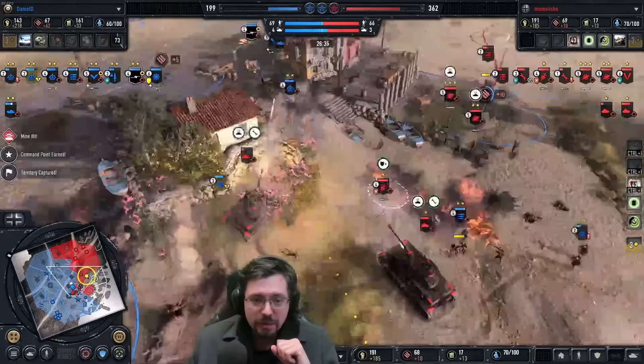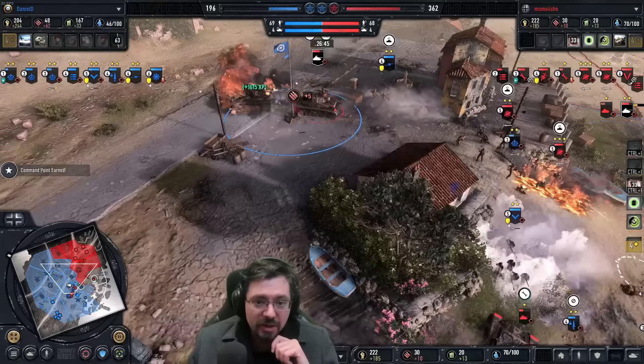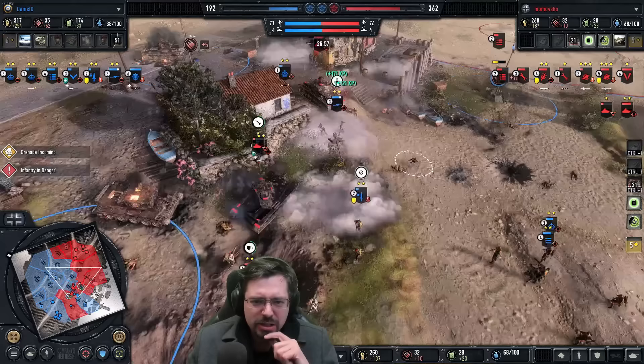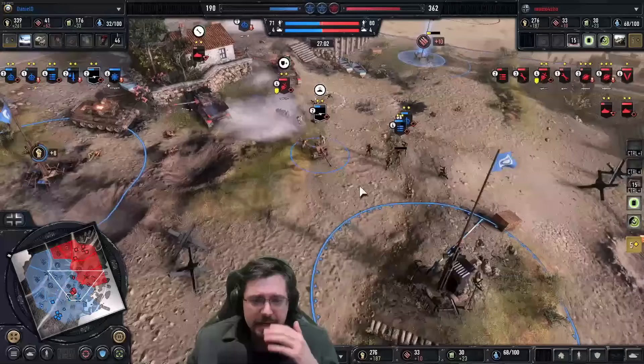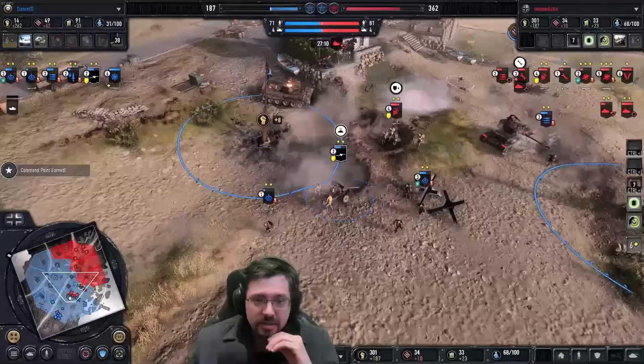Here comes the smoke now — finally coming in. Great! He's going to push forward against the Matilda and gets the wipe on the Matilda as well! Commandos get a good hit onto the Panzer IV, giving it a damaged engine. He uses the Stosstruppen to kill the field infirmary as well. Grenades coming in — didn't need to retreat two of those squads. The Panzer IVs just need to focus the anti-tank gun, and suddenly Momo is making a really good play here and might actually win the game. He does get the anti-tank gun down.